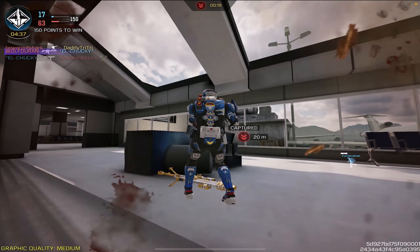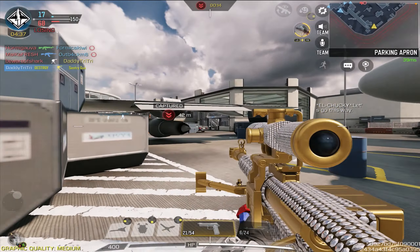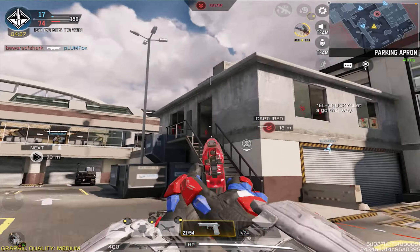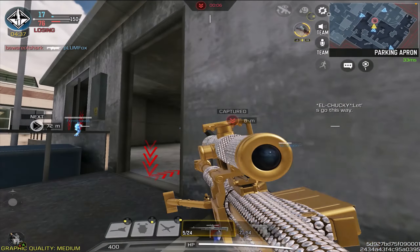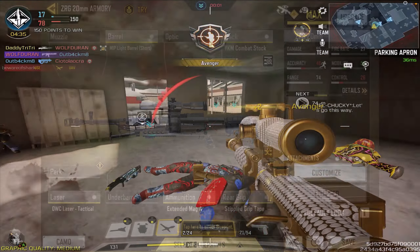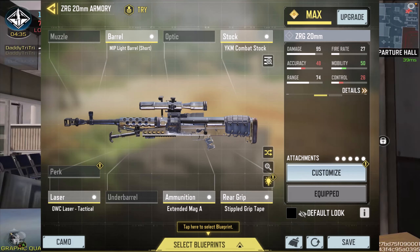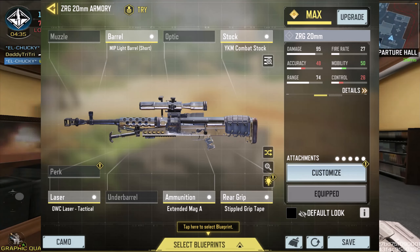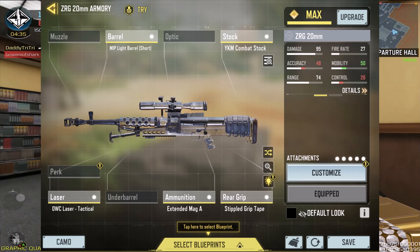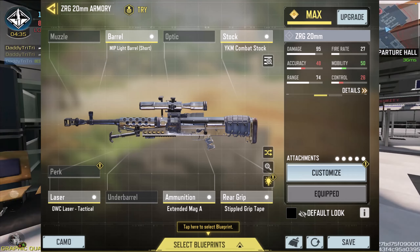If they're making us wait three months for a major update, it has to be for a reason, so the nerf will probably come in that major update. Sometimes they do step it up and nerf it the season right after, or even within the season, but knowing COD Mobile they'll probably wait a very long time. Here is the class setup: MIP light barrel, short Y cam, combat stock, OWC laser, extended mag, and stippled grip tape. In terms of ammunition, if you don't want to use anti-vehicle, you can use either extended mag or bullet return — both work really well.